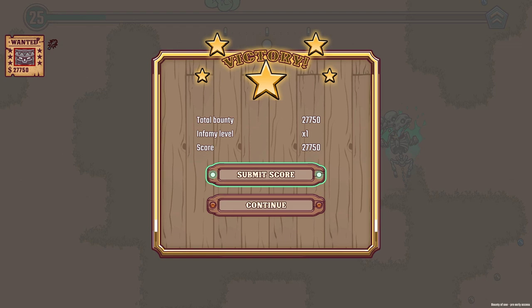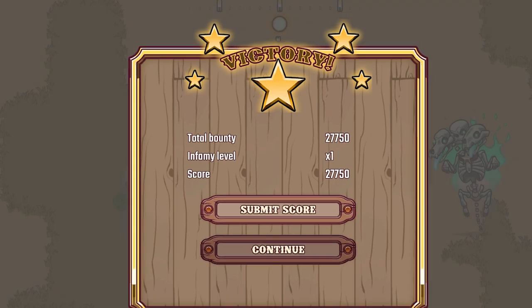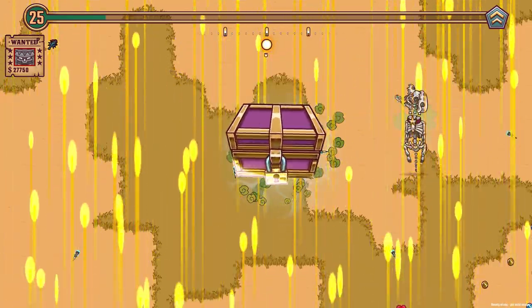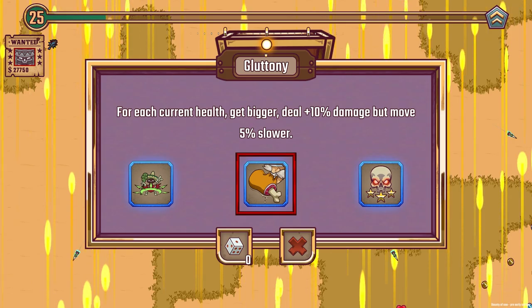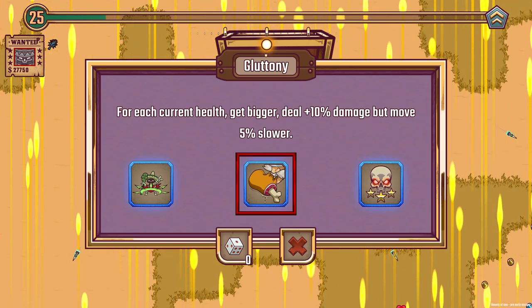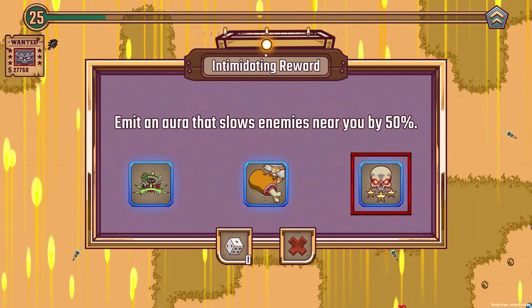Does that mean his little minions die? We got a victory — our score was 27,750. We can actually continue, so let's continue. The chest for killing the boss. It's three blues: when you stay still, periodically fire projectiles around you — that could be good because with the garlic we're not going to be moving too much. If we gain health we do 10% more damage but move slower. Or emit an aura that slows down enemies near you.